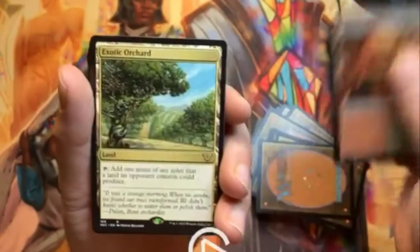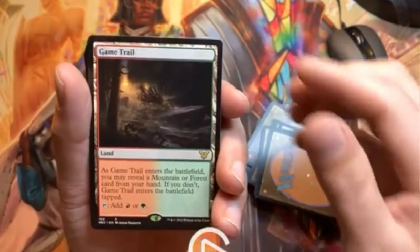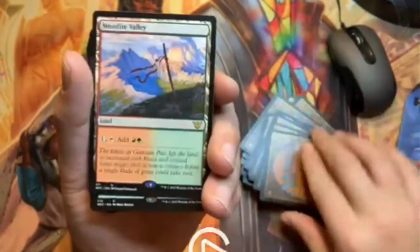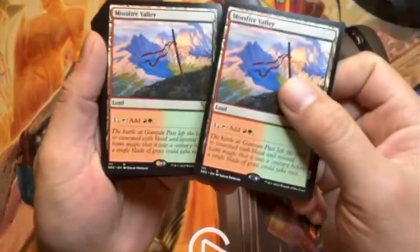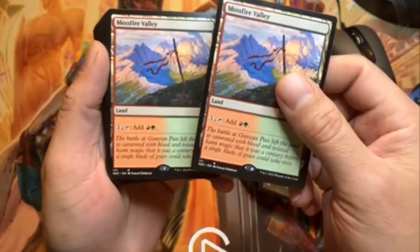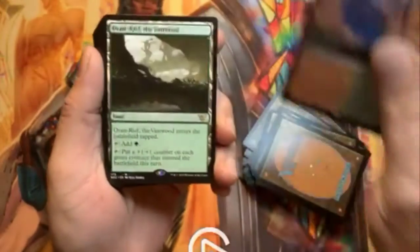Black Blade Reforged, Sword of Vengeance. Getting into the lands: Cinder Glade — nice, very nice. Exotic Orchard, Game Trail — very nice. Mosswort Bridge. Wait, that cannot be right — that's a mistake. I cannot have two of the same card in a commander deck, so I don't know if I got an extra card or there's a problem here. That's kind of odd.